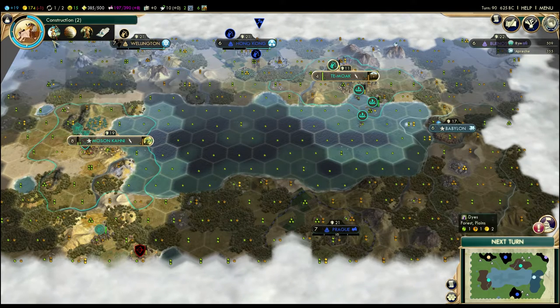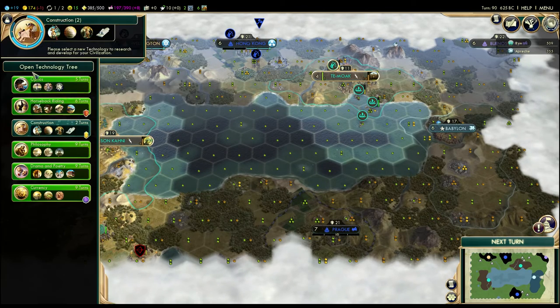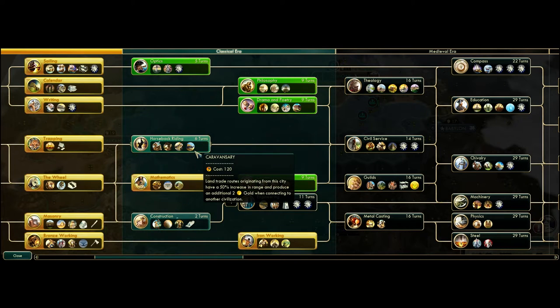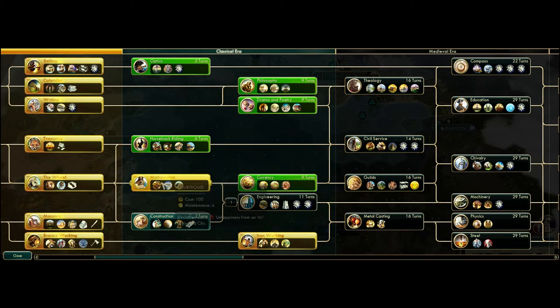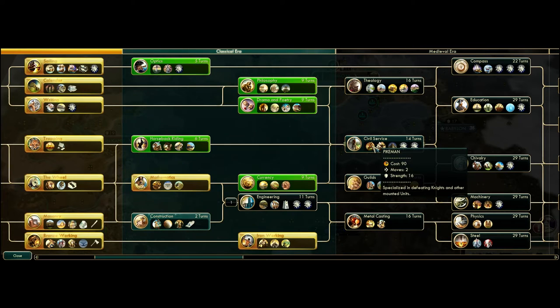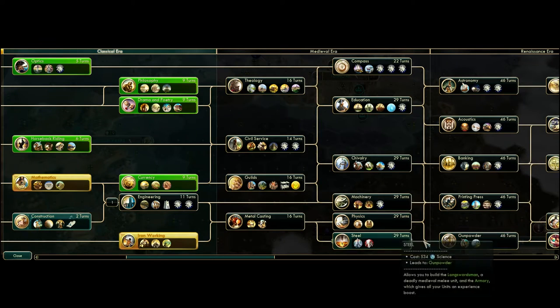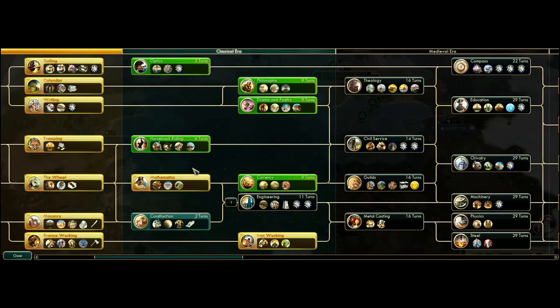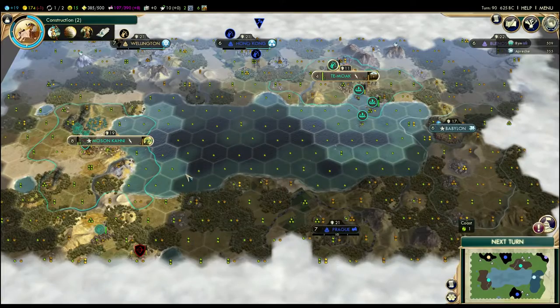What could he do in the short term that would actually give me pause? Because I'm actually pretty behind on science and slowly catching up. He could build horse units and give me some trouble, but I don't think he could use them effectively. He could build catapults — of course, I can build catapults now too. None of this really helps him, unless he got all the way to civil service and can start cranking out pikemen, which theoretically he could be if he'd rushed it. He doesn't have enough of a science lead to make a unit or an advance that could actually significantly disrupt my plan.